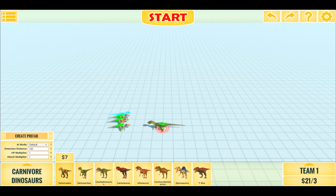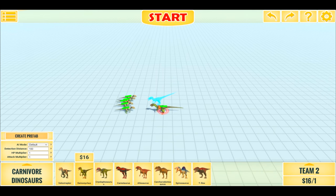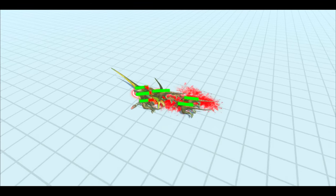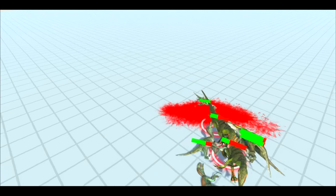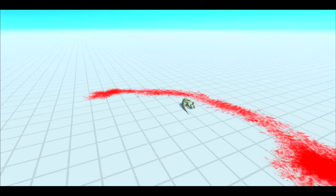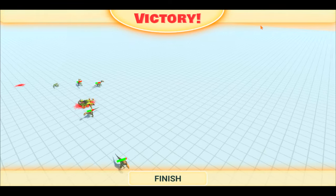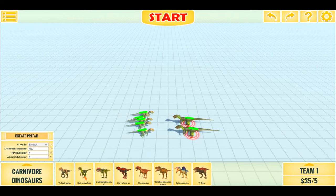Let's have 5 raptors — that's 5 vs. 2 Deinonicuses. These prices are quite equal, so technically it should be a very even battle, but we'll see. And was that even? Well, I wouldn't really say so. Four raptors survived with quite a bit of health remaining, so they did have a pretty significant numbers advantage.